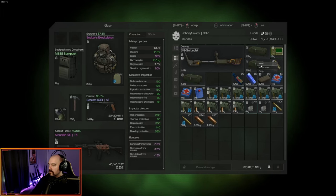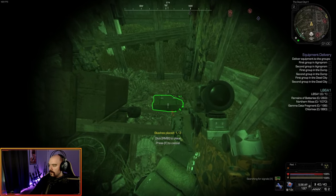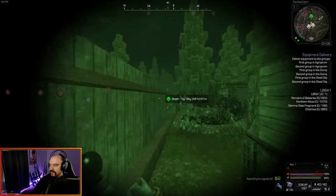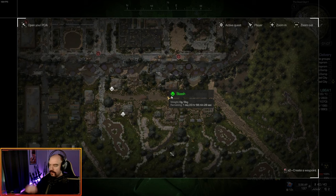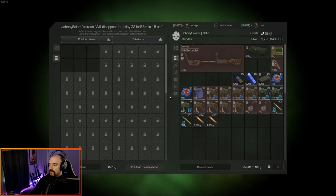I'm throwing a few stashes down to show you guys. This one over here just turned green, which means I can access it, and the other two should turn green shortly. These actually show up on your big map as well, and you don't have to write anything — they automatically show up as a stash. When you mouse over, it gives you the weight in the stash, like four kilograms out of six kilograms, and the remaining time on the stash. Interestingly, you can also throw a stash inside a stash — and yes, it actually works.